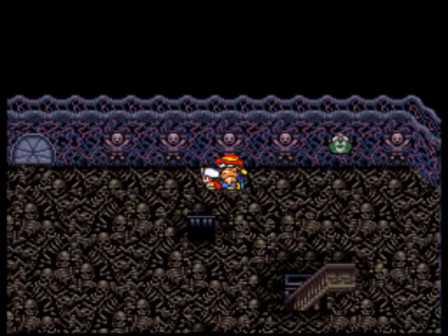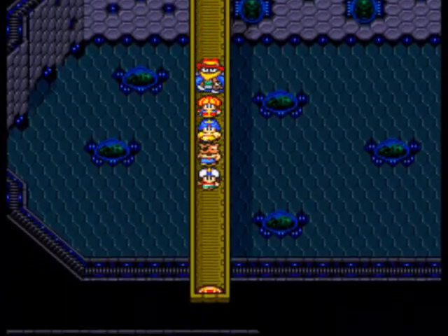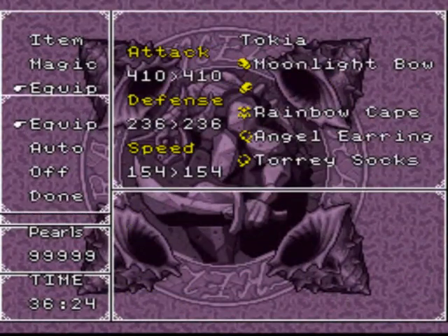Sir David, I'm so ashamed. I failed to protect Shell Monster Island. It doesn't matter what happens to me — please save everyone else. I'm counting on you. That's the Elder of Shell Monster Village. We're on a new floor now — let's head down these holes, which lead to treasure chests just like on the previous floor. A sunbow — let's equip that on Tokia right away.